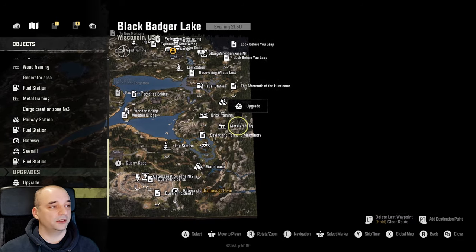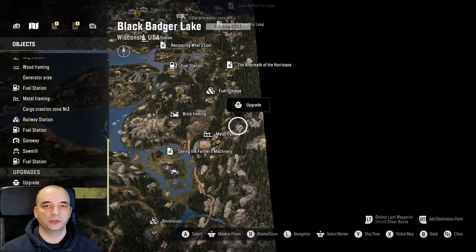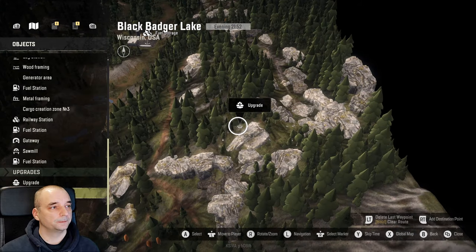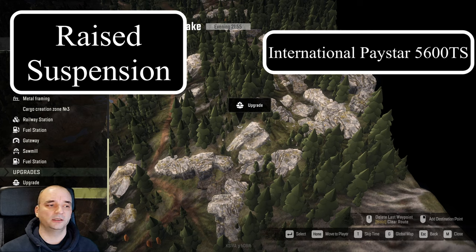The next upgrade is on the right-hand side of the map, just here in the mountains. And that is actually a Race Suspension for one of the new trucks, the International Baystar 5600 TS.